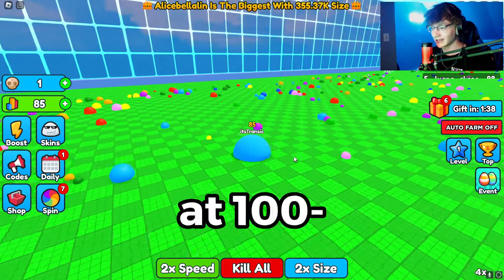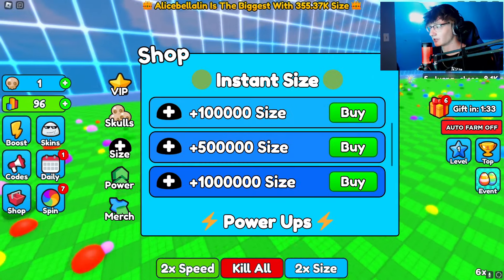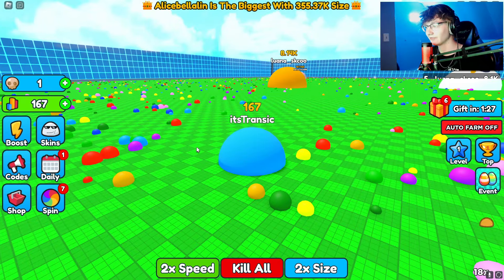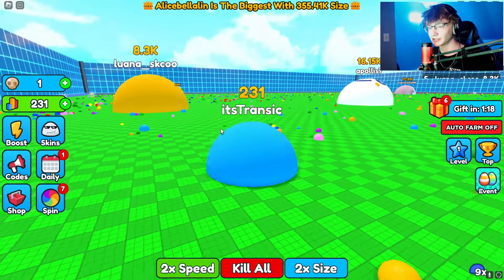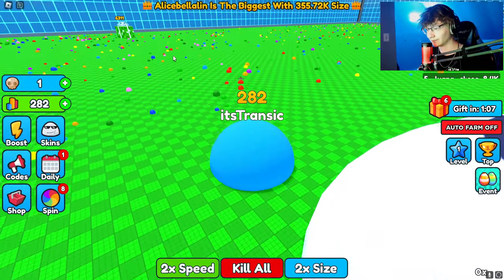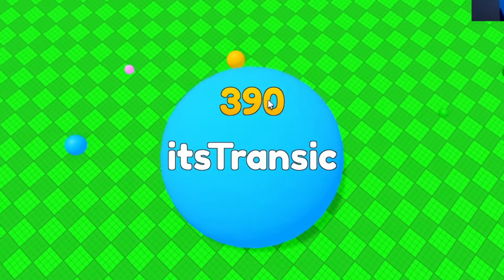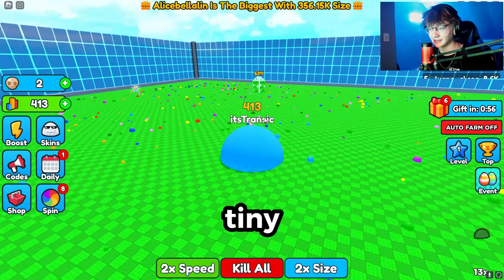Right now we're almost at 100 size — 100 scale, 100 size, there we go. We still have all of these gifts and I'm gonna start off using our little blobs down here to see what happens when we push someone. There's a gift over there — this guy's running. Let's get him! There's a guy over here, he's trying to blend in. He's gonna die. Okay, we got him! Apollos is off of us and we gained like 20 because he was tiny.